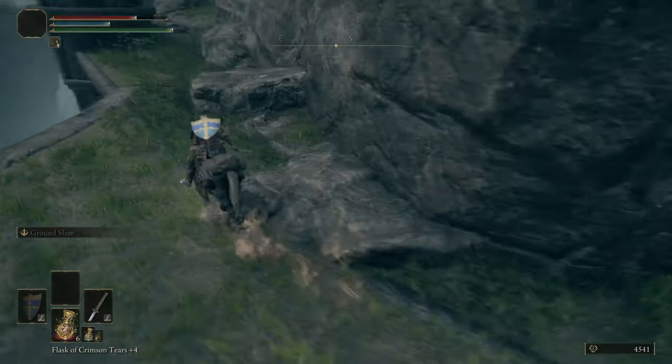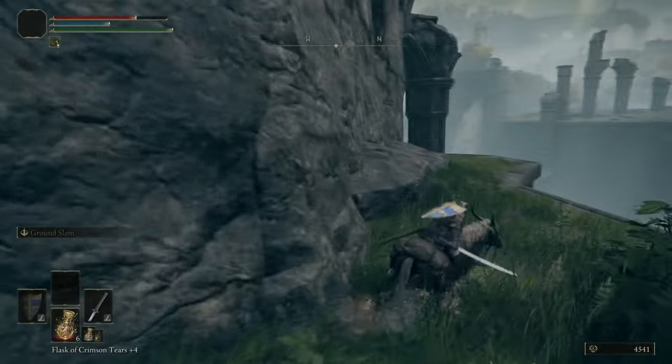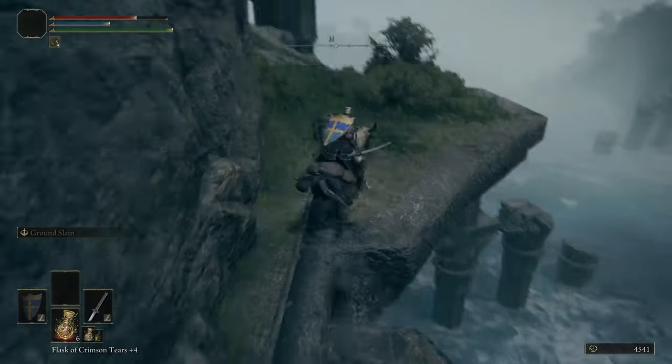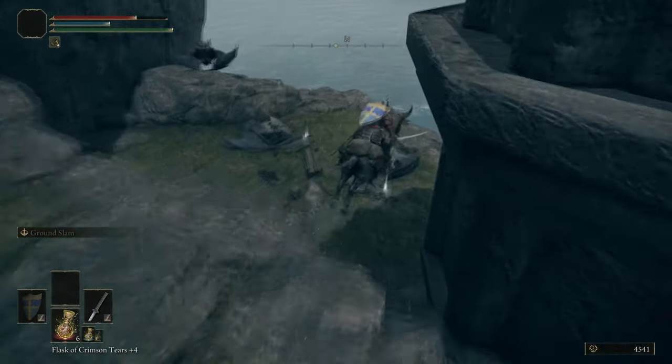Here we are doing some drop-offs to this cliff edge — there's an item down here along with some bats. Apparently there's no items in this side, but whatever. What is the item down here? It's pure nothing as well, from what I remember.